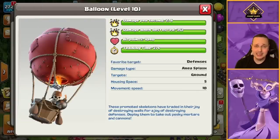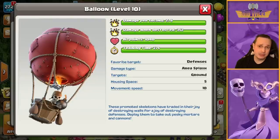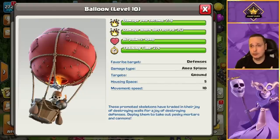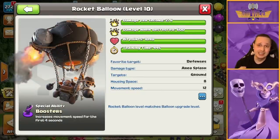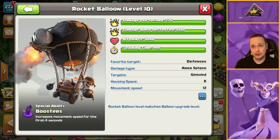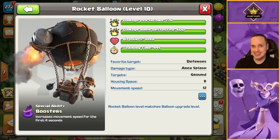Before we get too far into this, let's have a look at the difference between the Rocket Loon and its standard counterpart. Standard Loon: 276 DPS, 352 damage when destroyed, 5 housing space, and a movement speed of 10 — quite economical, not the fastest but still fast enough. Rocket Loon, however, has the same DPS but 600 damage when destroyed — a significant increase. It costs 8 housing space, but has a movement speed of 12, and that rocket effect right at the start of deploying it can get your balloon really deep into the base without spells or additional tanking.